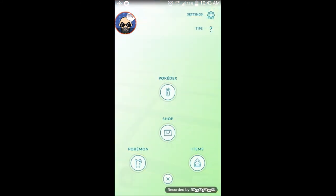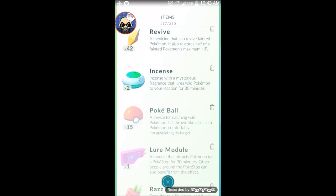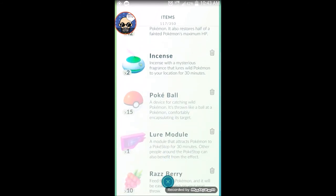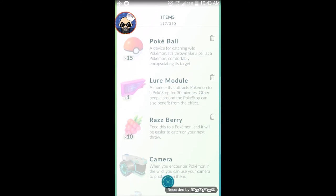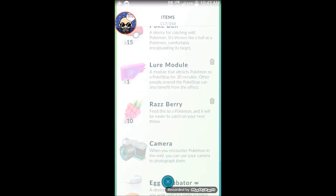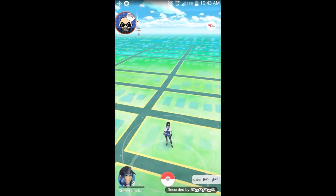I leveled up to level eight, and for new items I got 15 Poke Balls because I didn't have any. I got the Lure Module, I got Razz Berries — those are the new things I got when I leveled up to level eight.